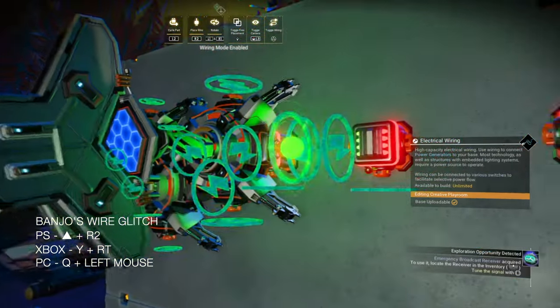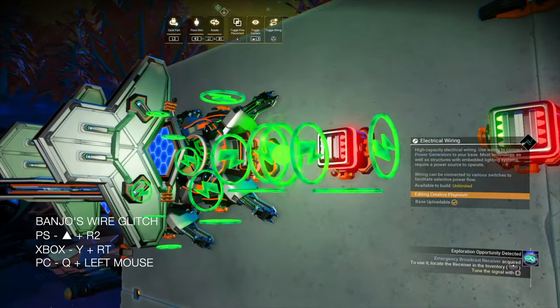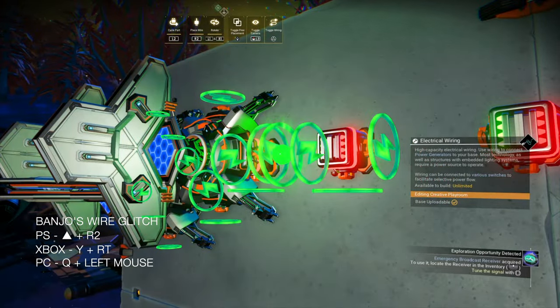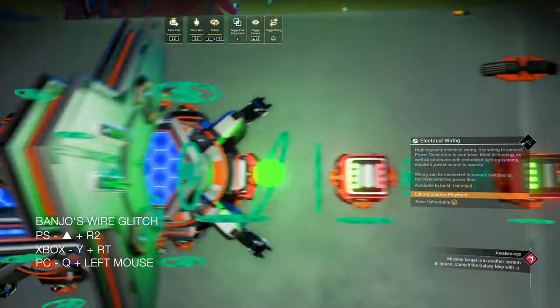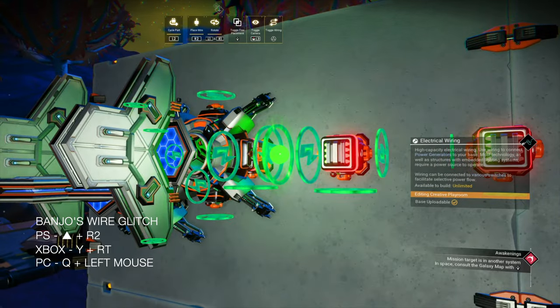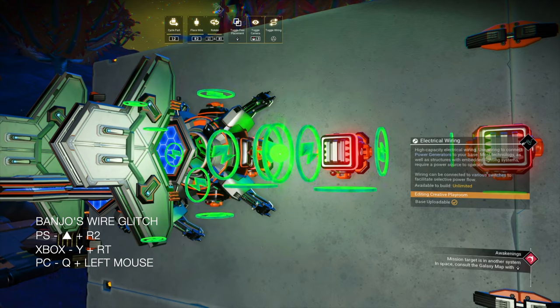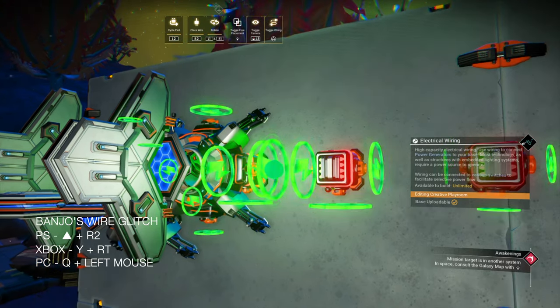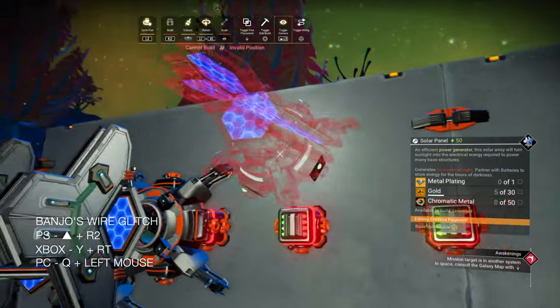Do you see those electrical symbols and the directions they're pointing? That will determine the direction of the glitched item. Also, if I move my camera, those two electrical connector points merge together. And sometimes when you're off center or your timing's wrong, a wire connects and you get this effect.